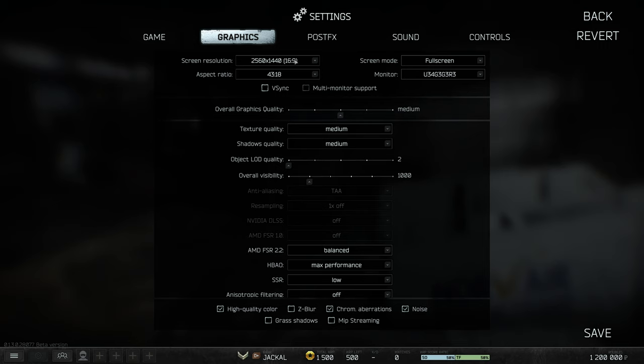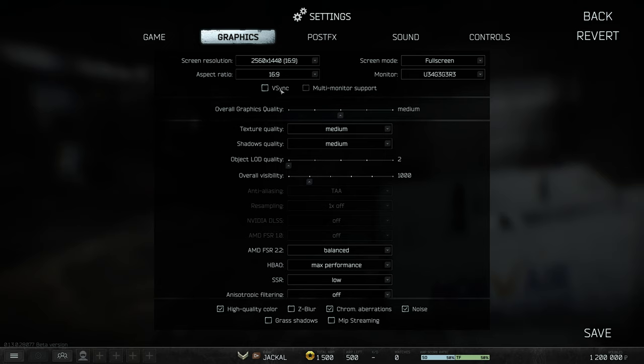In the graphics tab, set your screen resolution to your monitor — in my case 2K, and after recording I'll be setting this to ultra-wide. Set your screen mode to full screen, though keep in mind some systems don't lose any performance on borderless, and it makes tabbing in and out easier. Full screen is supposed to be better of the two, but on others it may be borderless — you'll need to play around with this. Aspect ratio should be 16 by 9, or something different if you're playing ultra-wide.